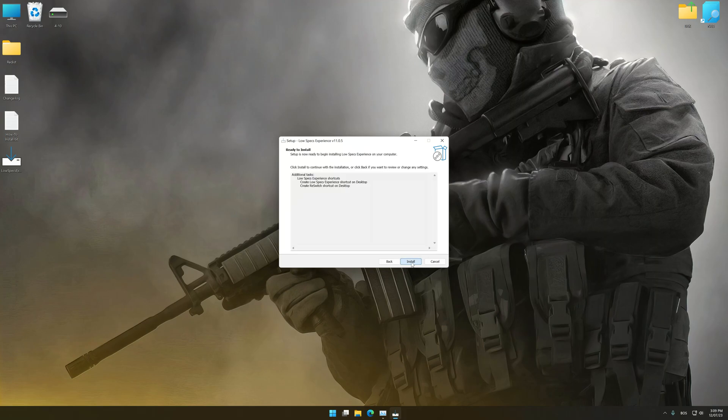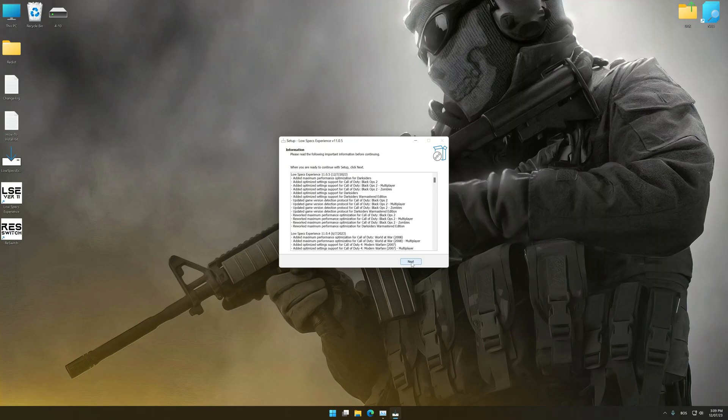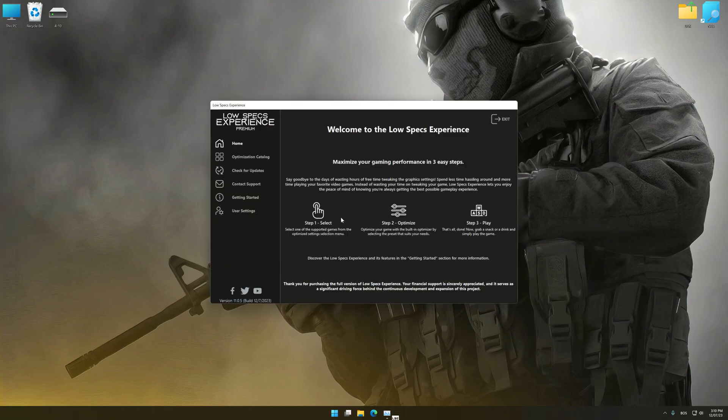First of all, start the installation for Low Specs Experience. Once the installation is complete, start it from the newly created Desktop shortcut.